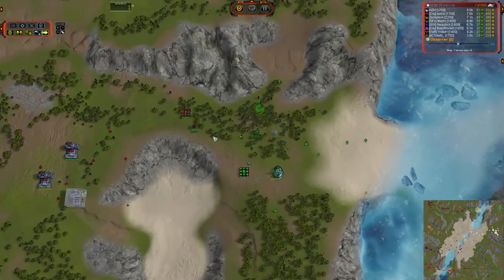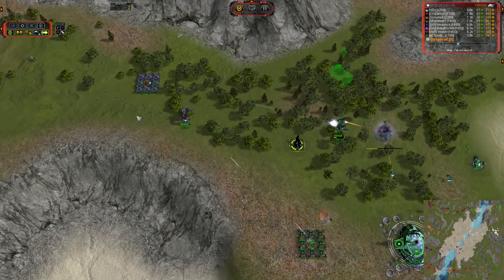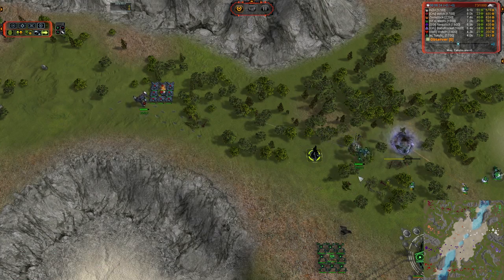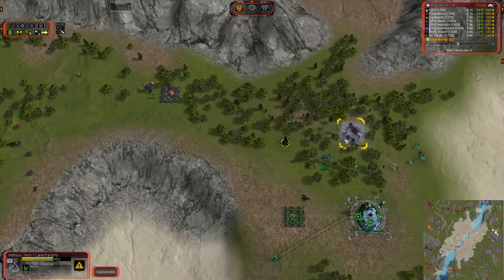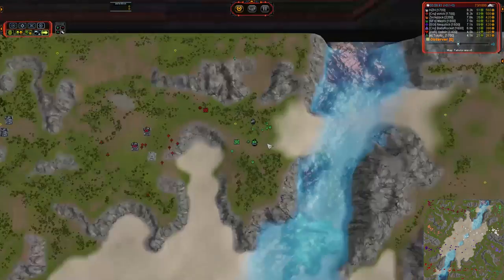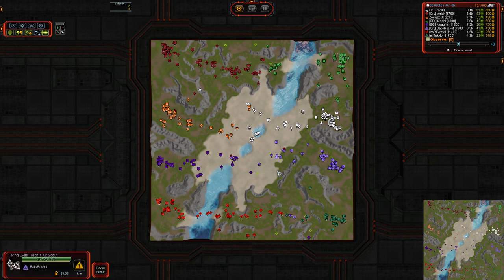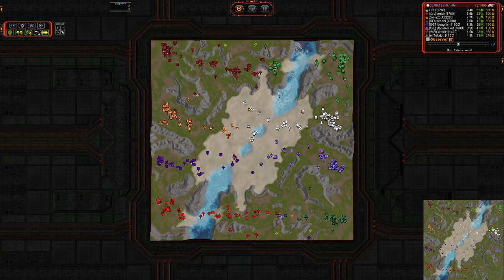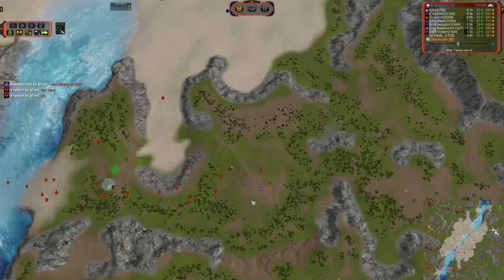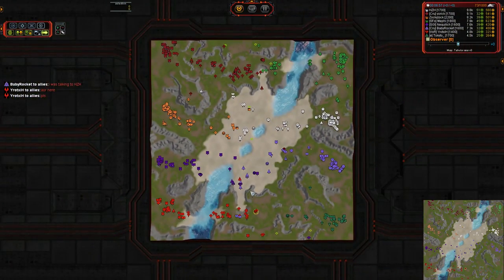Mephi's trying to throw down a couple of land factories here with the help of an engineer. There is a T1 artillery and a point defense online pounding away at Yorick's commander. But there's also a point defense that is going to force Mephi to retreat ever so slightly. I'm kind of torn on this build power over here — it does help to have factories near your fighting because units stream out and are available more quickly. Also, if you're fighting at the factories, the factories act like an HP buffer.